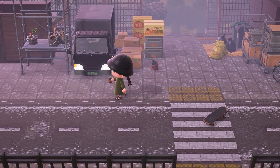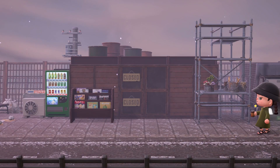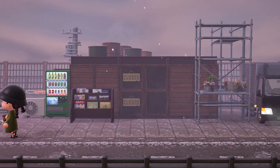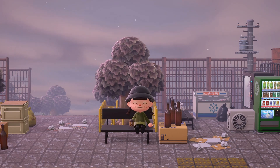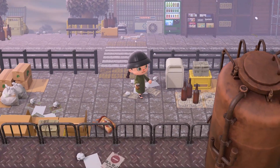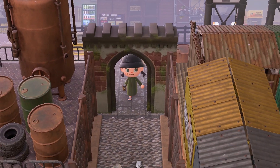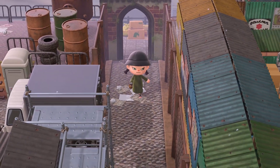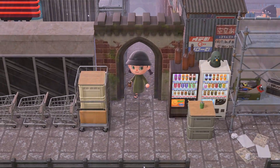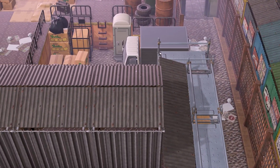Going back a little and turning left, there's a closed shop. Before continuing left I went down and crossed the street because there's a passageway that leads back to the supermarket. There's also a secret entrance to the back of the supermarket where you can climb up the roof and access the resident services.